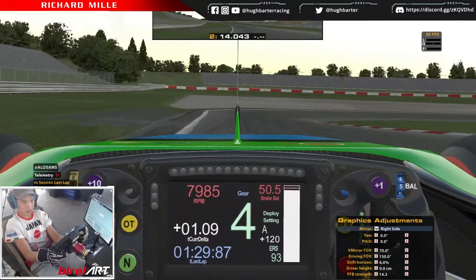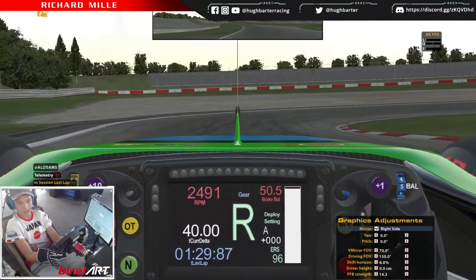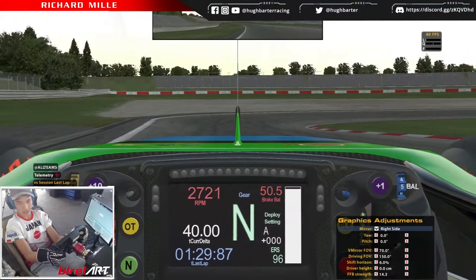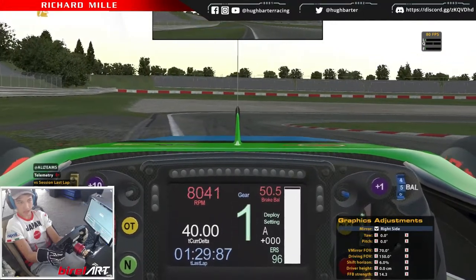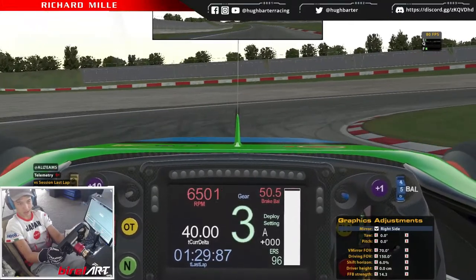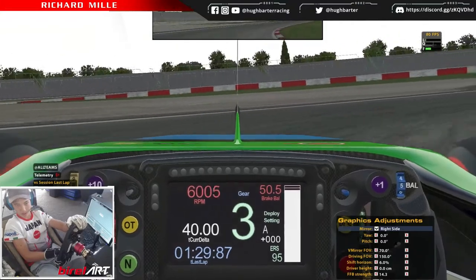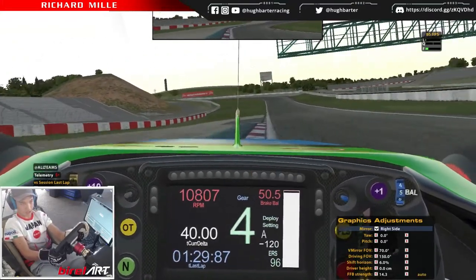This is a really crucial corner because this gets you the run up to the Schumacher S's. You want to start braking roughly around here and you can double apex this corner because it's so long. You should be in about third, end up out here and come in and use that outside kerb.